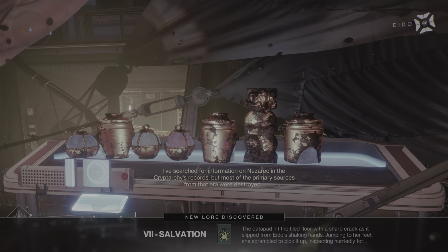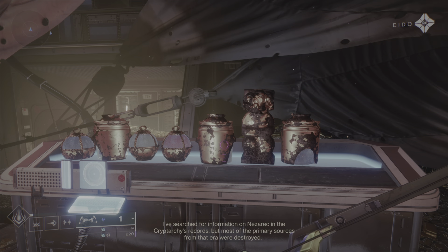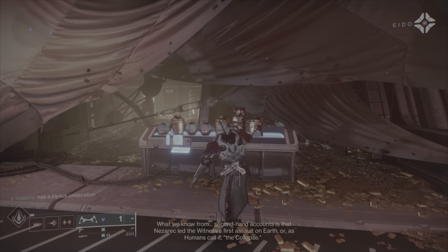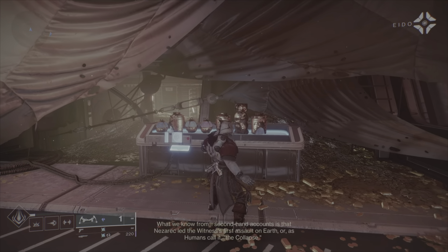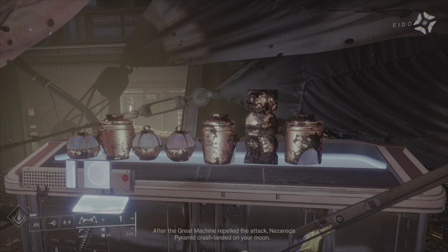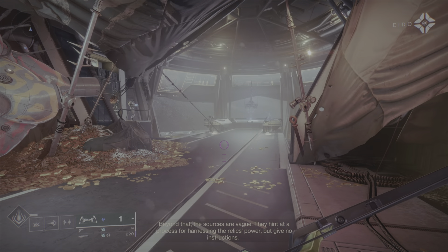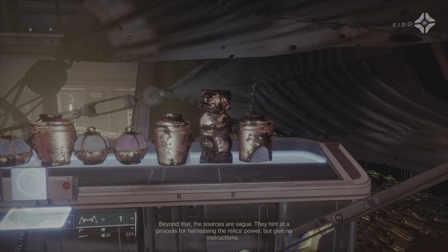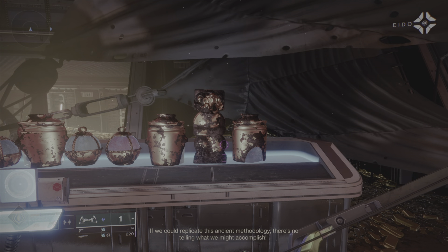I've searched for information on Nezarec in the Cryptarchy's records, but most of the primary sources from that era were destroyed. What we know from second-hand accounts is that Nezarec led the Witness's first assault on Earth - or as humans call it, the Collapse. After the Great Machine repelled the attack, Nezarec's pyramid crash-landed on your Moon. Beyond that, the sources are vague. They hinted at a process for harnessing the relic's power, but give no instructions. If we could replicate this ancient methodology, there's no telling what we might accomplish.